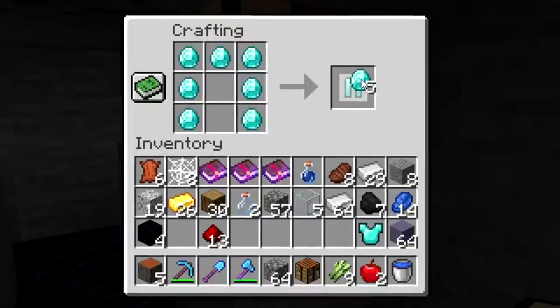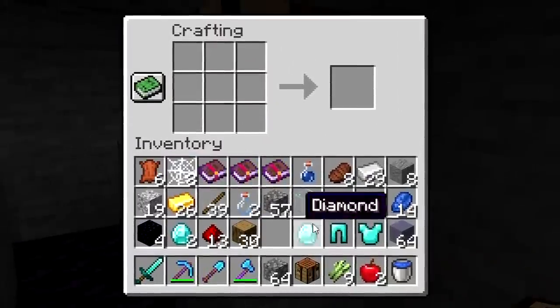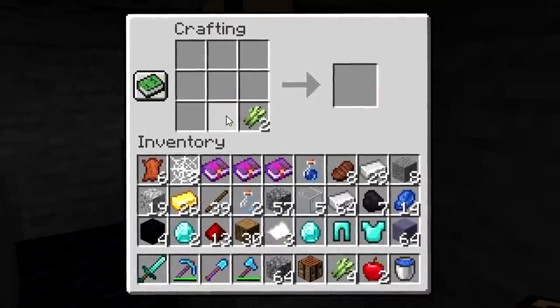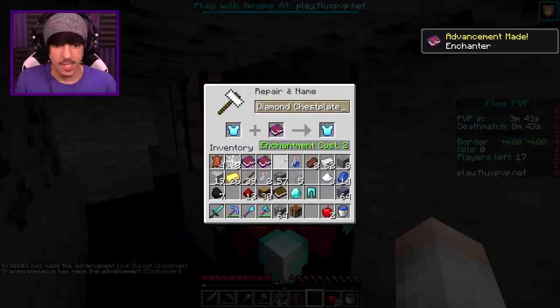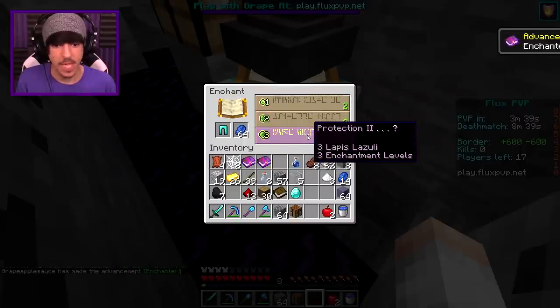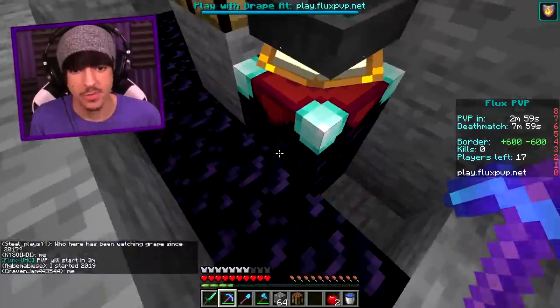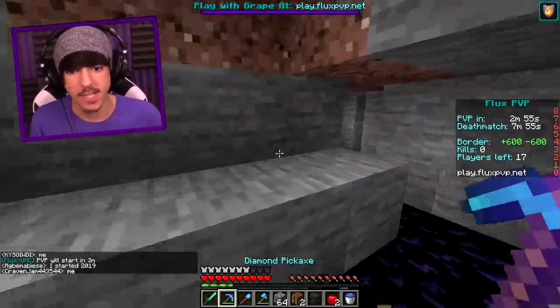So you know what, we'll start crafting it. We're gonna keep two for a sword, two for that. Now we'll craft ourselves an enchantment table as well, keeping one for a piece of sugar. Got ourselves an anvil. Let's do some prot armor here — prot 1, prot 2 on that, same thing with the leggings. We'll get prot 2 right off the bat. And we'll do a prot 3 diamond chestplate. Let's get some levels so we can enchant this sword and maybe find some more diamonds.